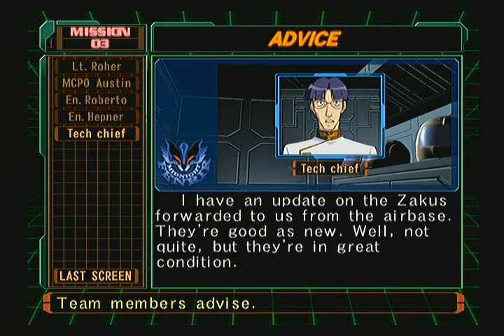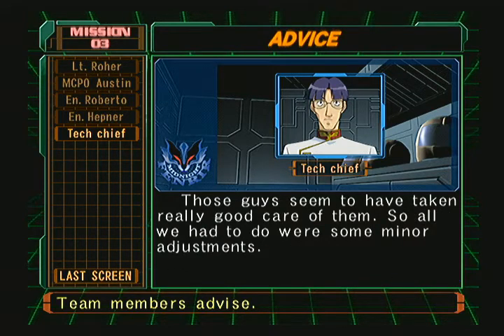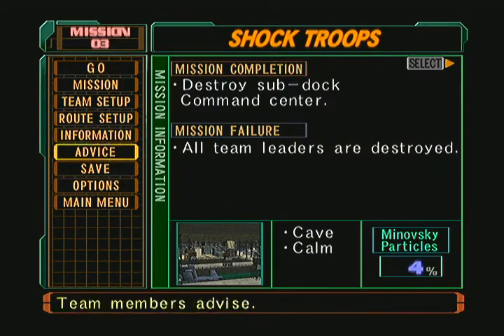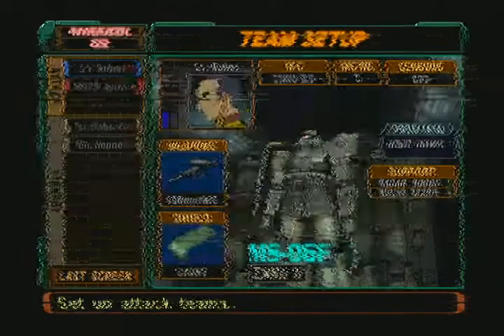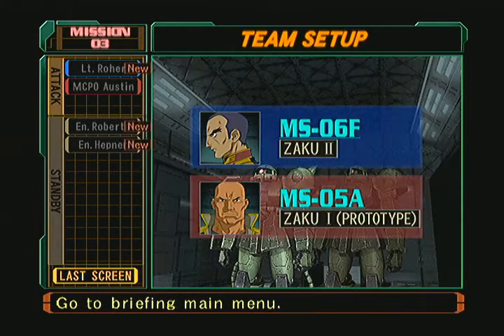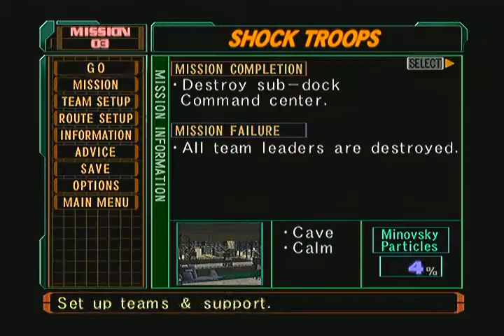Zeek Zeon! I have an update on the Zakus forwarded to us from the airbase — they're good as new. Well, not quite, but they're in great condition. Those guys seem to have taken really good care of them, so all we had to do were some minor adjustments. Looks like the Federation has some skilled mechanics of their own. So it's obvious the Federation stole those Zakus from Zeon. Are we sure we can't take another team? There has to be a way. I guess not — that's unfortunate. Alright, whatever, let's just get to it.